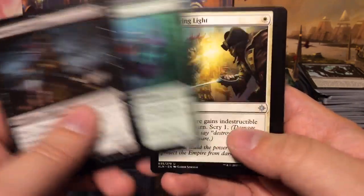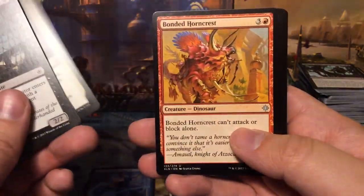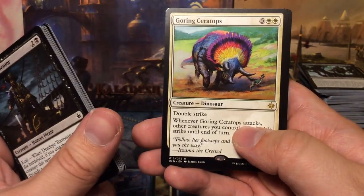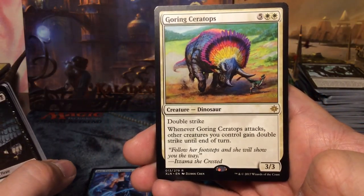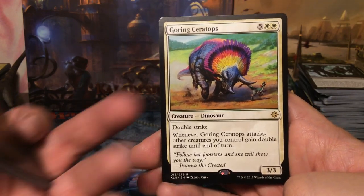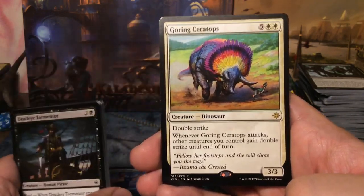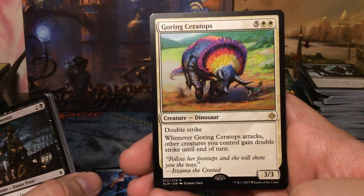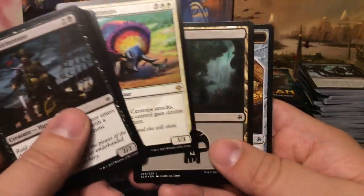Vineshaper Mystic, Sheltering Light, Bonded Horncrest, and we have Goring Ceratops — I like this card. Seven mana 3/3 with double strike: when it attacks, other creatures you control gain double strike until end of turn. And it's just a rare.